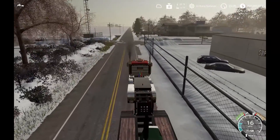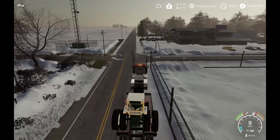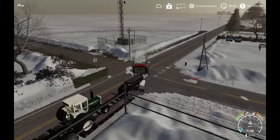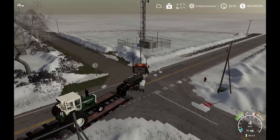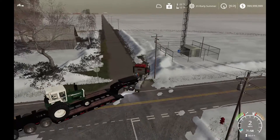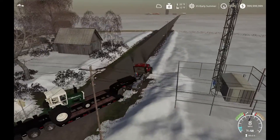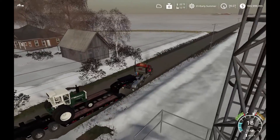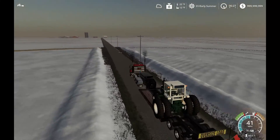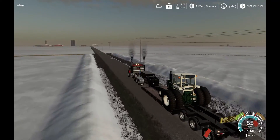This is going to be a tight turn here. And there's a power line. Yeah, that's tight. That power pole has a support right in the way to make a nice wide turn.